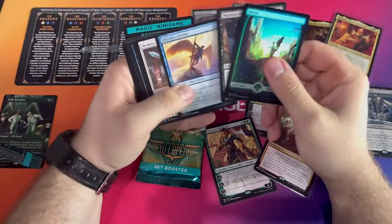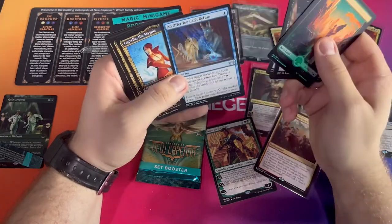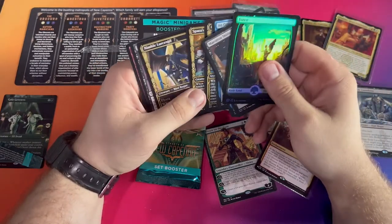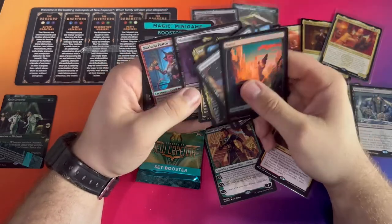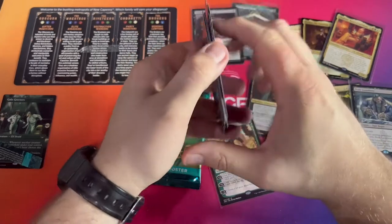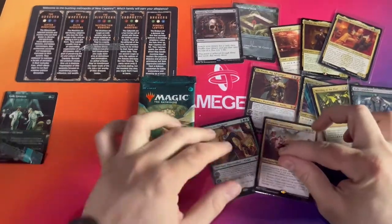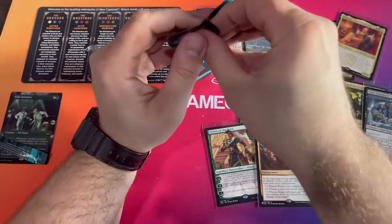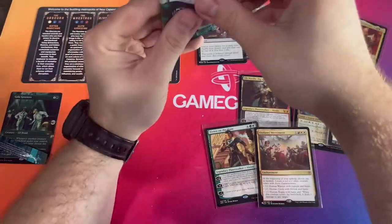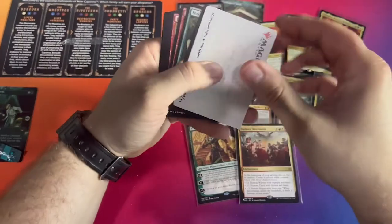That was a really nice surprise for this video. An Offer You Can't Refuse — I mean, can't refuse that Vampiric Tutor right now. Nibble Arsenist, Shakedown Heavy, and a Foil Mayhem Patrol. Alright guys, we're down to the last pack here. What are you trying to get? Foil Land? Foil Mythic? I mean, we pretty much did really good with the Bootlegger's Stash and the Vampiric Tutor. Let's see what we can end this video with.